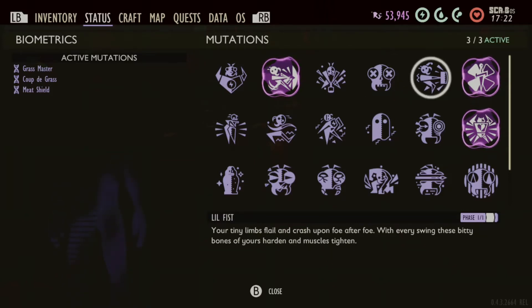Little Fist. I unlocked this one through farming the smaller enemies — gnats, lawn mites, aphids, those types of enemies. I think it was 50 kills, if I'm not mistaken. Basically, put your weapons away, swing with your fist until you kill enough things to unlock it, then don't worry about it again.